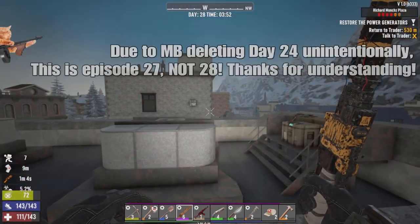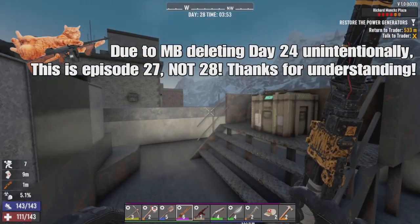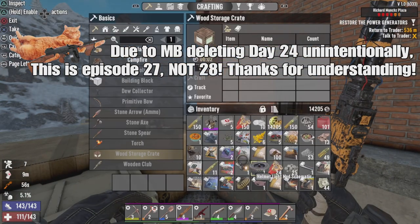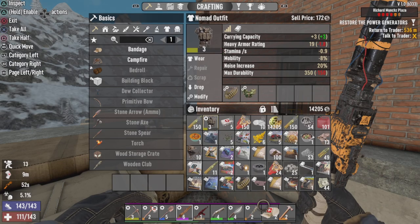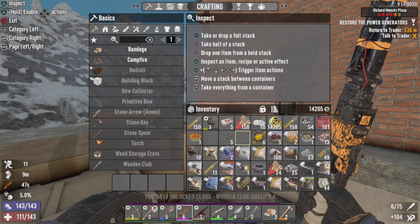Hey YouTube, it's Middlesbrough back with Day 28 of New Era on Navisgain. I have broken into the loot and also looted the cracker book downstairs. Got some decent loot out of it — we got one armored up which I'm just going to read, but big hitters.